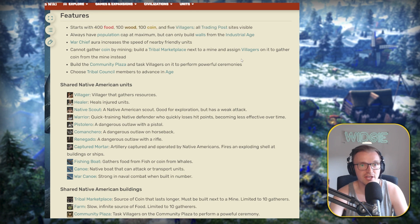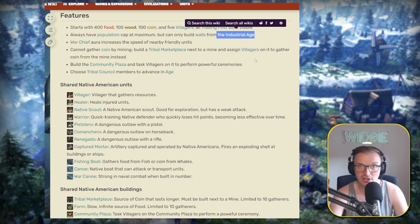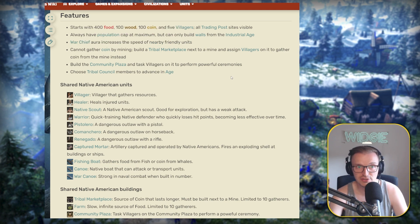These are the starting crates that you have. All trading posts are visible, which is really nice for newer players — not knowing where the TPs are on the map can be difficult. You always have population cap at the maximum, but can only build walls from Industrial Age. The Warchief Aura increases the speed of nearby friendly units, which is very good if you have CAV with those units — great for mobility and raiding.